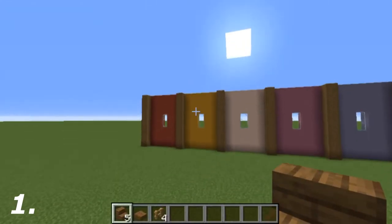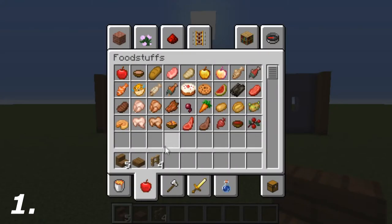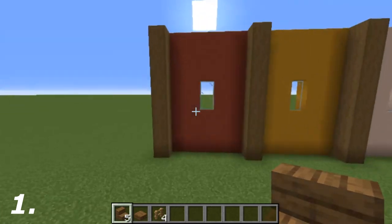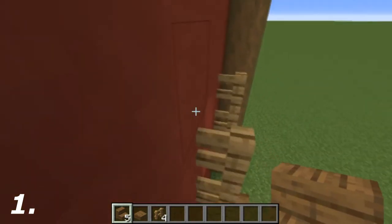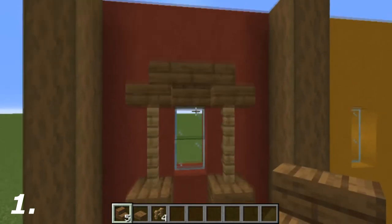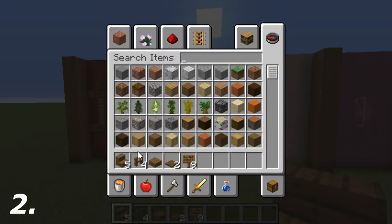For the first design, all the materials you're going to need are going to be inside the hotbar. It's just five spruce stairs, one spruce slab, and four fences. What we're going to do is put oak fences to the left and to the right of the glass, a spruce upside-down stair underneath them, one on top facing inwards, and do the same on the opposite side. Then add a slab on top and that's the first window done and dusted.